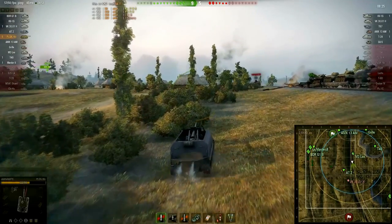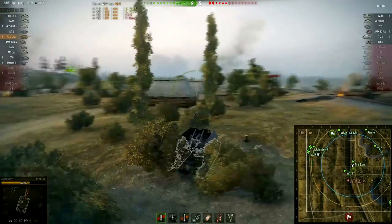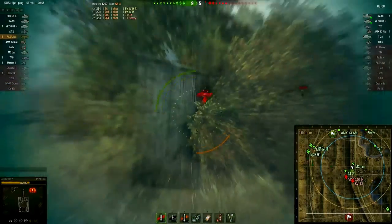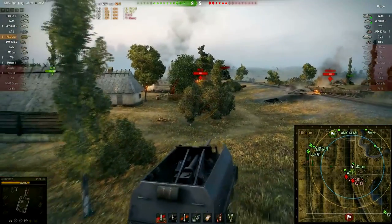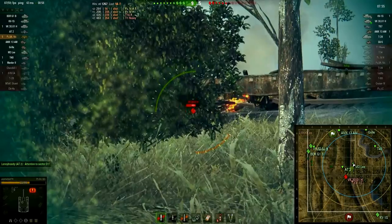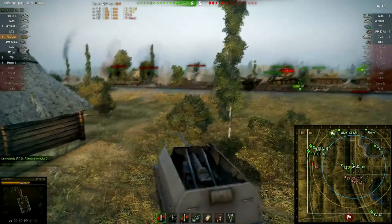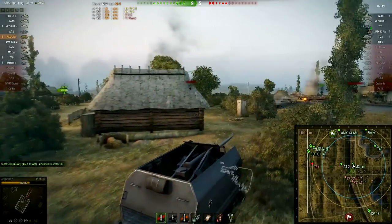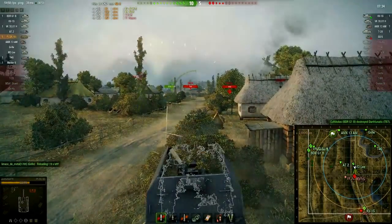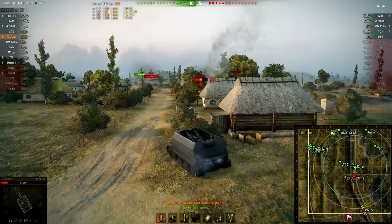We know the VK has been spotted up on the ridge not so long ago and is probably still cowering on the other side, so we have to be careful. There goes the VK — and there is also the KV-1S. We take a shot but it's a bad one. We have to be really careful — we are spotted. If someone is on the other side of the tracks they will get shots into us, and I really want to avoid getting hit by that KV-1S. There he is — we are hit sideways on, taking out our gun.